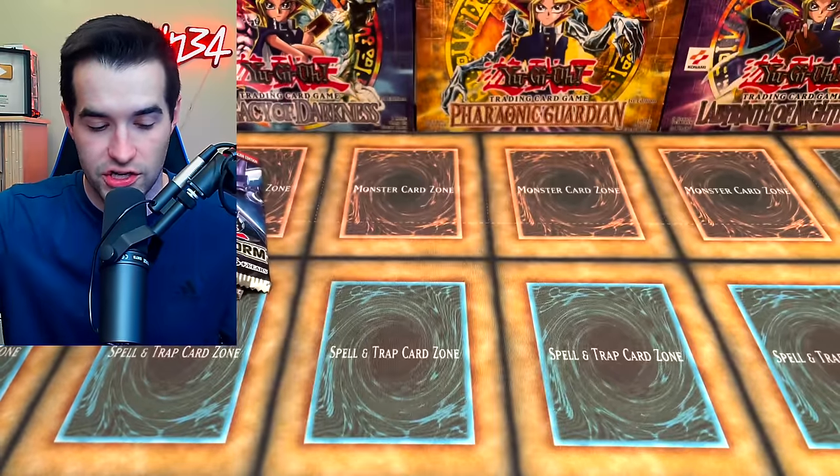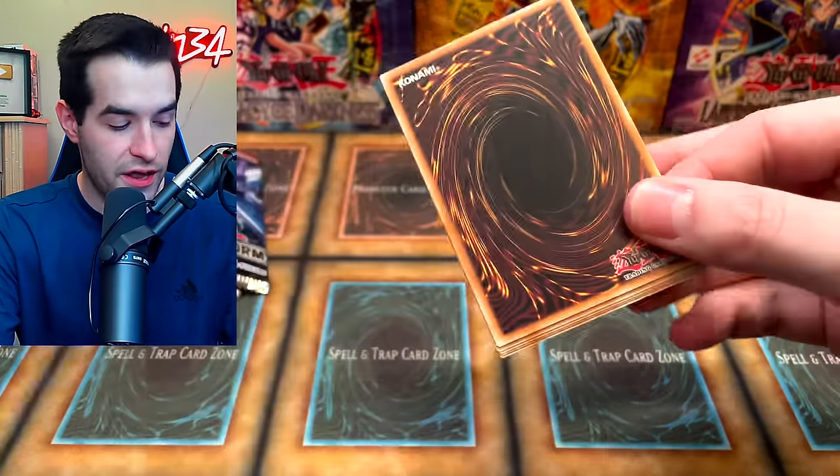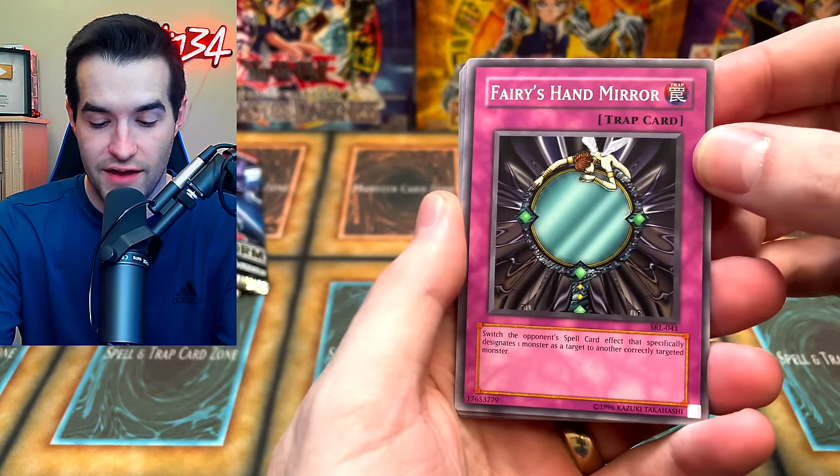World Legacy Collapse and Incantation. Next, legacy pack — Spell Ruler. So far, two out of three, we've had to open a legacy pack. We have the Fairy's Hand Mirror.